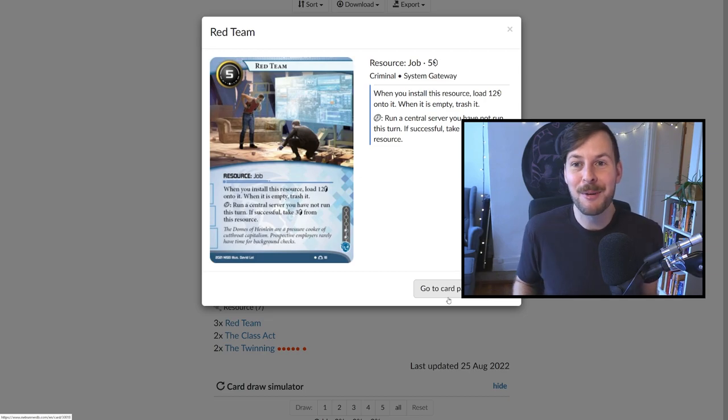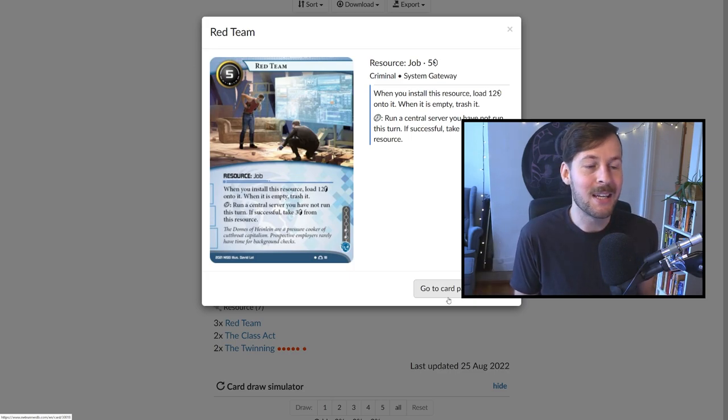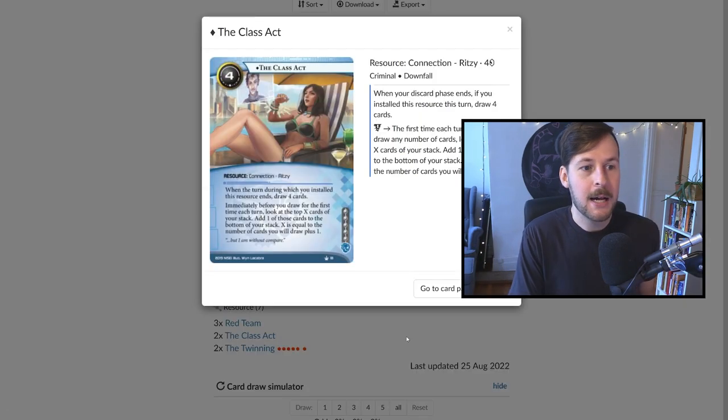Three Red Team — I kind of like this. It is a job resource, so it's one credit cheaper the turn it comes down. We spend a lot of time running central servers, so this gets seven credits off of it in some games. You want to get three credits; you want to be running cheaply with your Chezvas. So this becomes just raw money, and it's also really good for making running Archives profitable so you can use your Chezva credits while running a central server to install stuff with Prognostic. Class Act comes down for three credits — it's a connection resource with a powerful ability. Not much has to be said. It sometimes gets a bit awkward with the Prognostic loop, but it's probably worth that little speed bump.